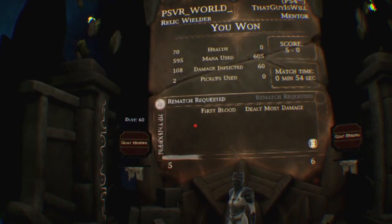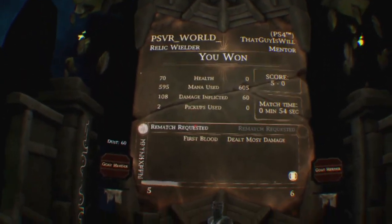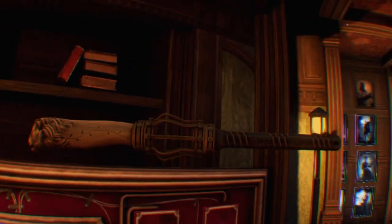At the end of each match, you are presented a screen that shows your results. The better you did, the more XP you receive. Each time you level up, you receive a point to unlock a new spell with, and you also receive some dust which can be spent on cosmetics.